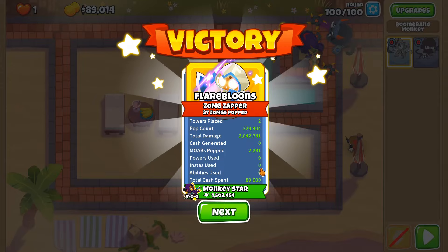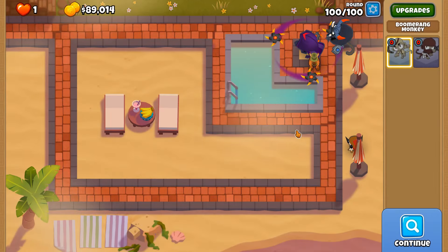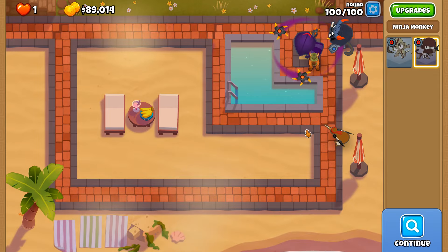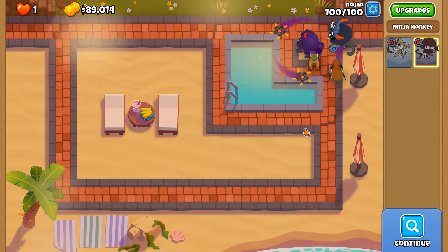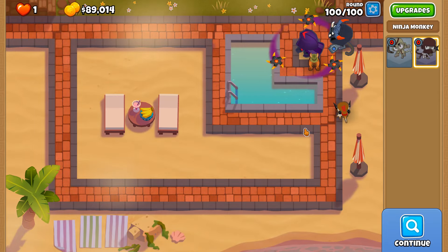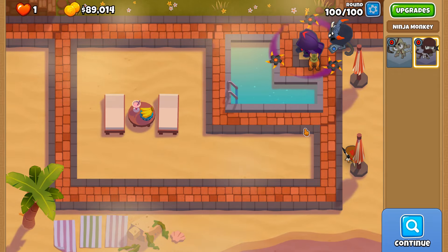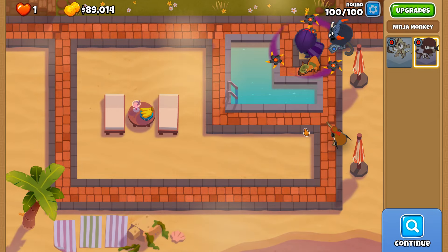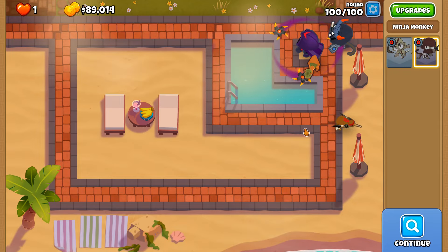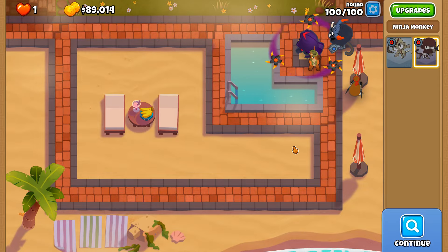That is one of the easiest 2TC combos you could possibly pull off. Other easy ones? The Glaive Lord and the MAD is another really easy combo—Spirit of the Forest and MAD as well. If you have one tower that's very good against the masses and another brilliant against single targets, and one of them can decamo camo balloons, you've got yourself a really easy setup. Prince of Darkness and the MAD is also a good combination, as long as MOAB-class balloons are popped inside the Prince of Darkness's radius, otherwise it won't be able to maintain its graveyard.